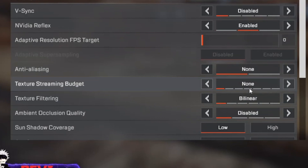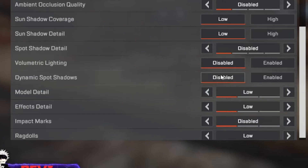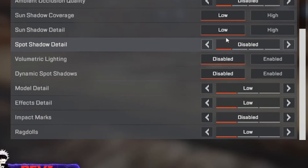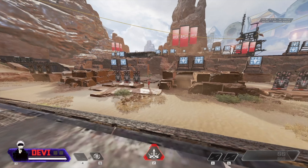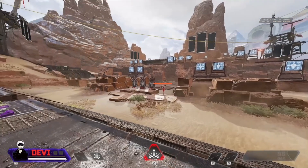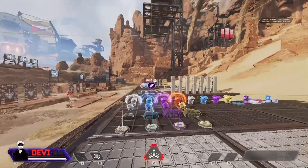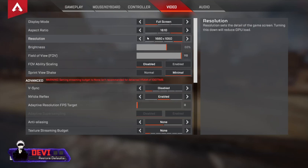Texture streaming budget is one of the biggest options here. I have mine at none, but most players would use very low to high depending on their GPU VRAM. Texture filtering leave at bilinear. Everything else — shadows, effects, models — set to low or disabled. Having everything low will increase frame rate. If you want the game to look nicer, the best thing to bump up is texture streaming budget — it makes a noticeable difference, especially on the new map.